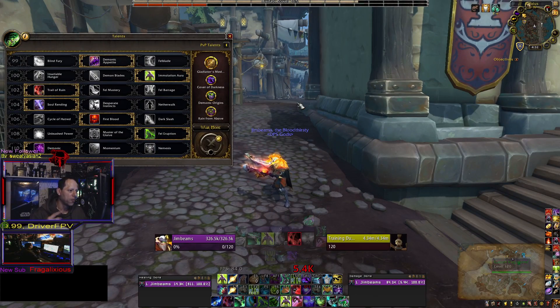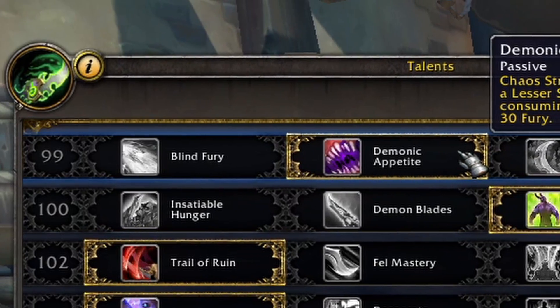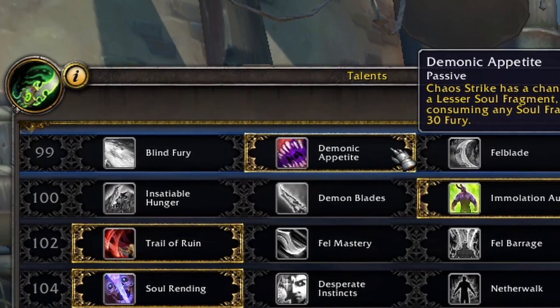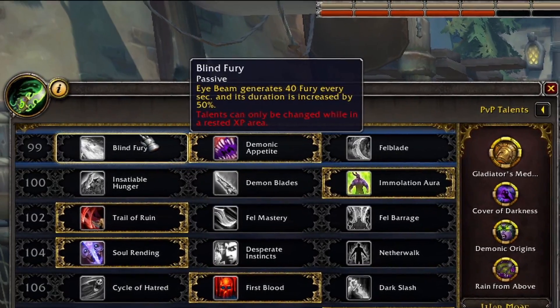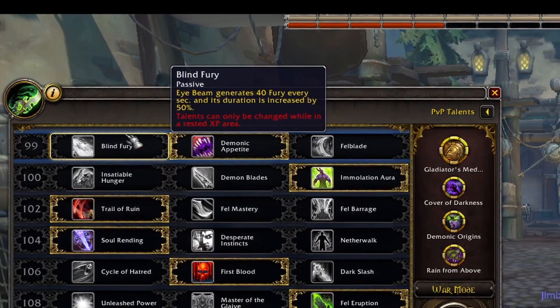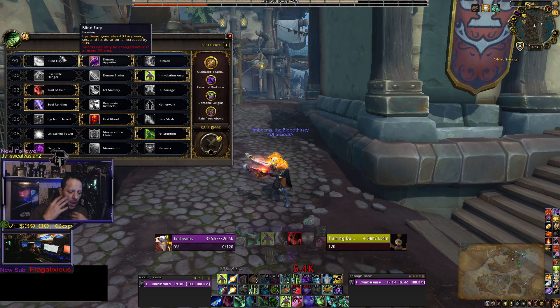Jumping over here into it — the very first talent you're gonna use for your level 99 talent, you can do one of two ways, and this is gonna determine how you play your Demon Hunter. You can play Blind Fury, which is going to make your Eye Beam generate energy — fury — for you, so every time you cast Eye Beam it's gonna fill your bar up and you're able to spam Chaos Strike. It's a very slow build.